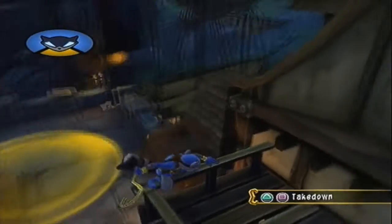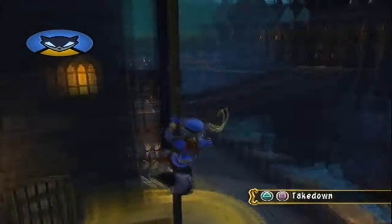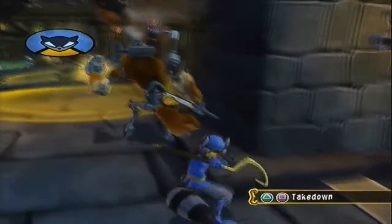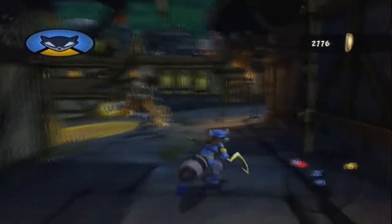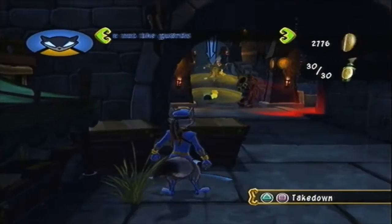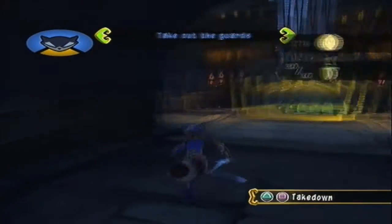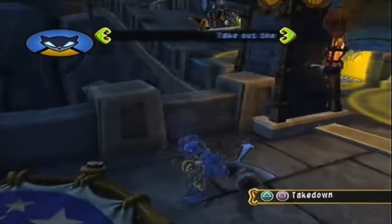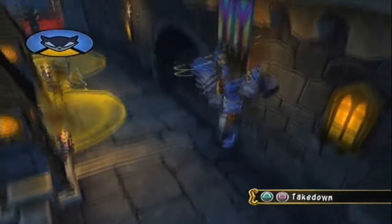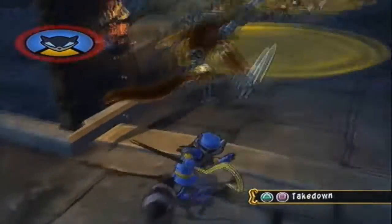The blacksmith shop, by the way, is where you got the letter I think. Alright, takedown number one. Oh God, damn it. That is supposed to be a silent takedown. I could crack that thing with my eyes closed — just get to that case before they reach the blacksmith shop and I'll hack it remotely. We will do that. I was not aware that he's going to be turning out. This is supposed to be a stealth takedown.